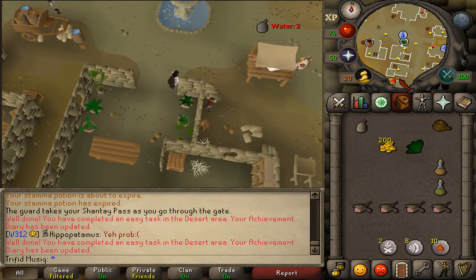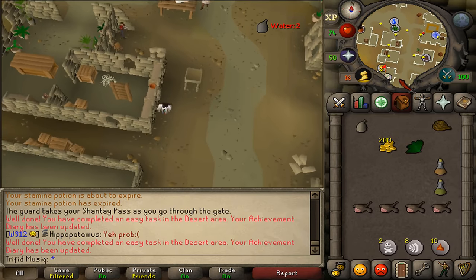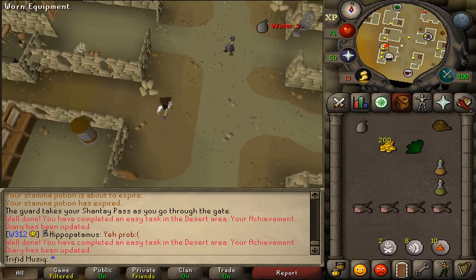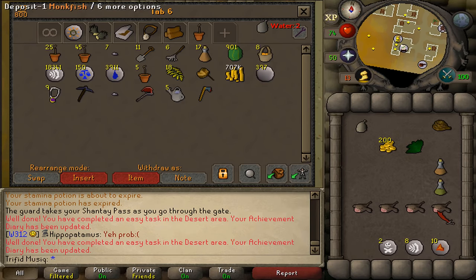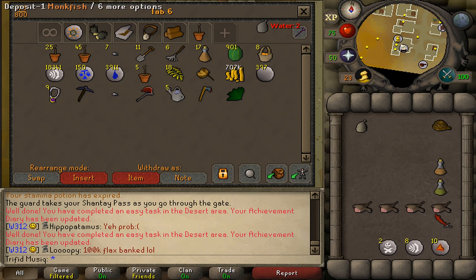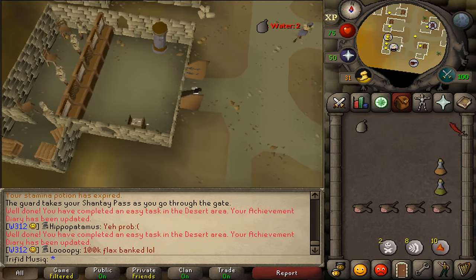Next, go south to the bank and deposit your herb. Grab your ranged or magic attack method to kill a combat level 31 vulture, and bring a little bit of food for the Pyramid Plunder run. You don't need coins or the herb anymore. Also bring a Dueling Ring, and if you haven't started Icthlarin's Little Helper, grab your cat, a filled water skin, and a tinderbox. Once you have all this, go west.